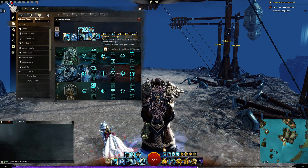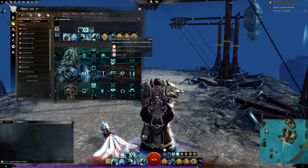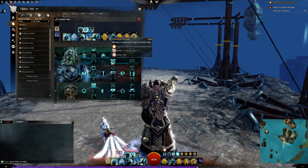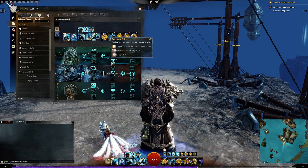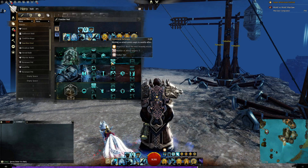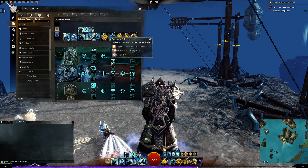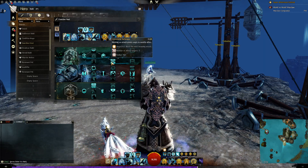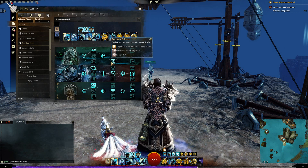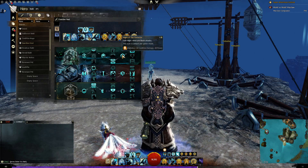The next Valor trait — blocking an attack grants Aegis to nearby allies. So if I block once, all five allies in a decent radius around me block the next incoming attack, with about a 15-second internal cooldown. This is why, when I play my Soulbeast Ranger, I'll shoot a white-swing first at people on another team to drop that Guardian Aegis before using my hard-hitting abilities.